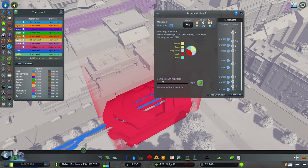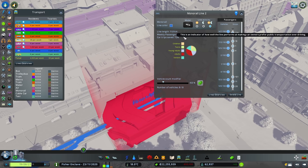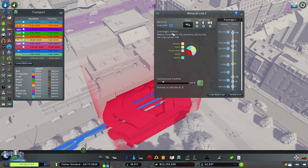Meanwhile the second monorail line has about equal stats. There is a low number of vehicle count, not too many passengers waiting at stops, and it saves 72% of car trips. The line is 11.8 kilometers which is about 4 to 5 game tiles.